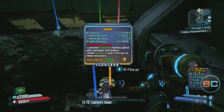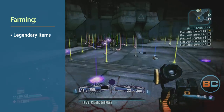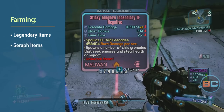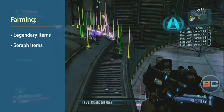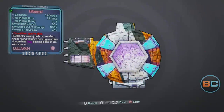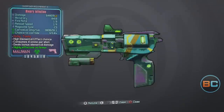He will drop random legendary items including weapons, shields, grenade mods, and class mods. He drops seraph shields and grenades. And the main reason for farming him, he's relatively easy to beat and he drops a good amount of seraph crystals which can be used to buy great items like the Antagonist shield, the Florentine SMG, a Binary Infection, and more.